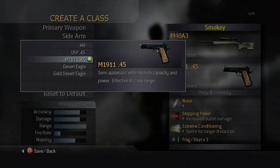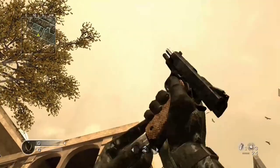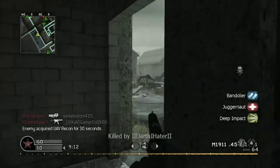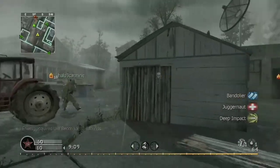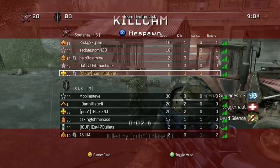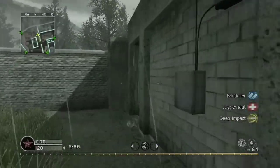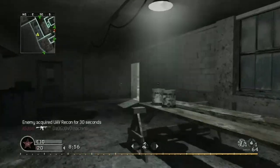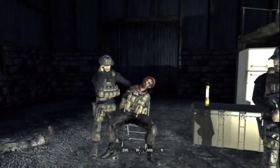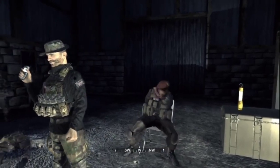The next pistol is the M1911-45. It is modeled after the Springfield Armory PX-9109L. In multiplayer, the 1911 is unlocked at rank 16. The M1911-45 has a capacity of 8 rounds. It is the only pistol not featured in old school mode. Although it is possible to rapid fire the 1911, it is not recommended due to the low capacity, which also requires you to be much more accurate.